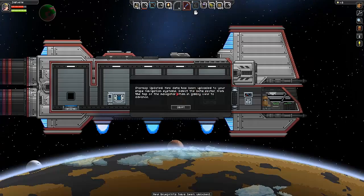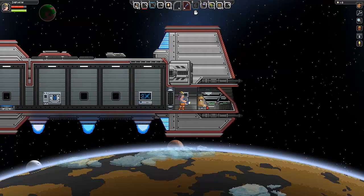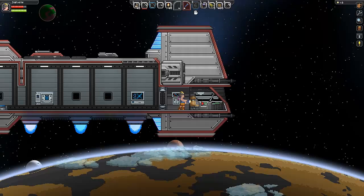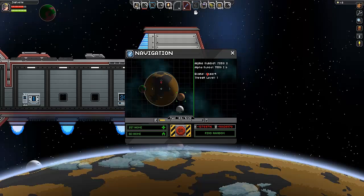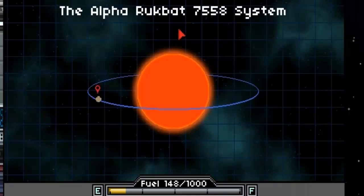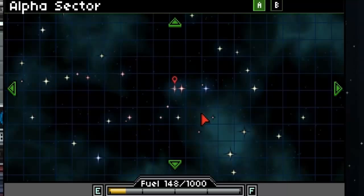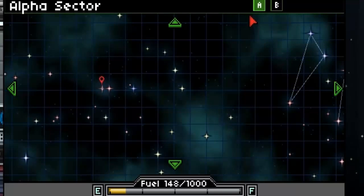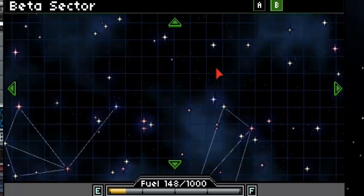Star map updated. New data has been uploaded to the ship's navigation system. Select the beta sector from the top of the navigator - winning galaxy view to advance. We were on Alpha Rookbot. The Alpha Rookbot system - there were no other planets we could have gone to without an ice core. There are other places here, my gosh. Kind of like Earth and the asshole of the galaxy - how far is it out to the next nearest star? Good grief.